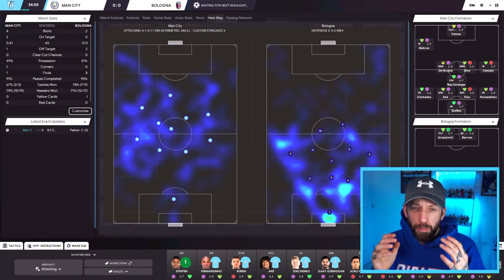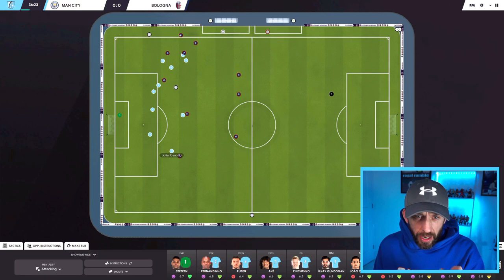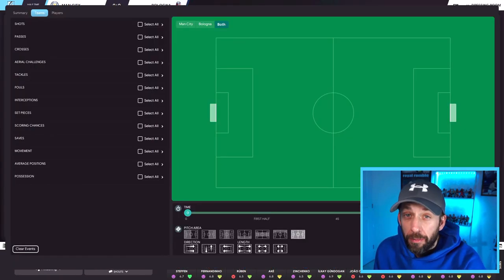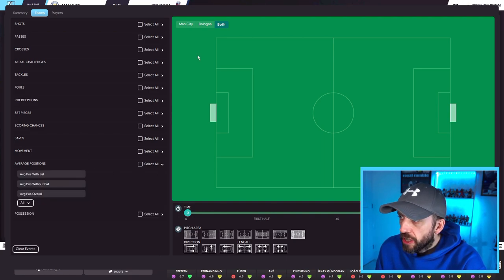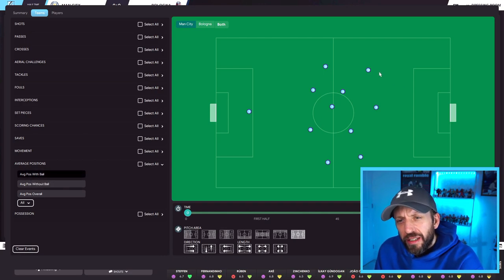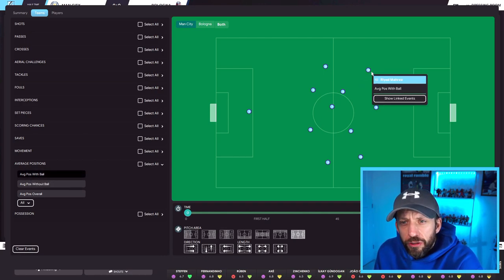When we get to half time we'll have a bigger, more detailed look at that. At the minute, Mares is just slightly further up the park. Half time — let's look at the average positions now. Go to average positions, click that, we'll click on just Man City with the ball. There is the spread and you can see there is a slight difference — Mares is higher up there than Cancelo, ever so slight.